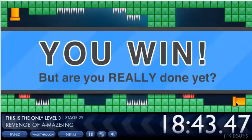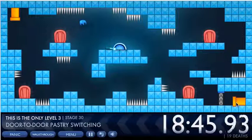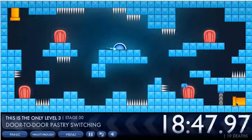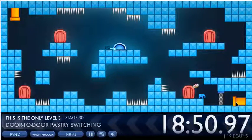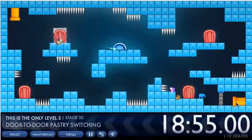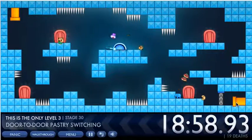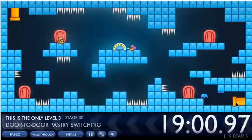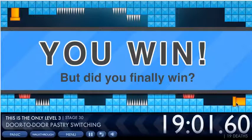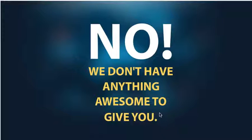Door to door pastries — you stand here and throw pastries through the door. You need to put pastries through the door and as you put them through they will hit the switch. Remember, you produce pastries by pressing spacebar.